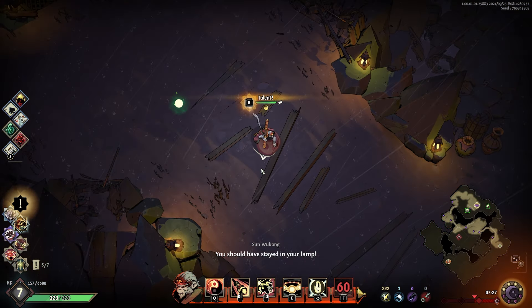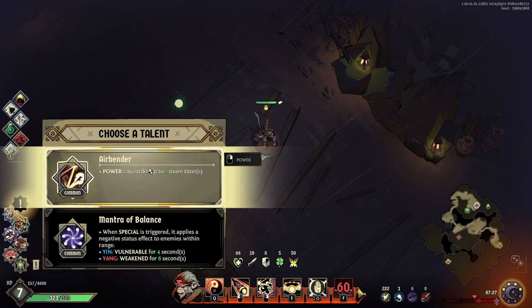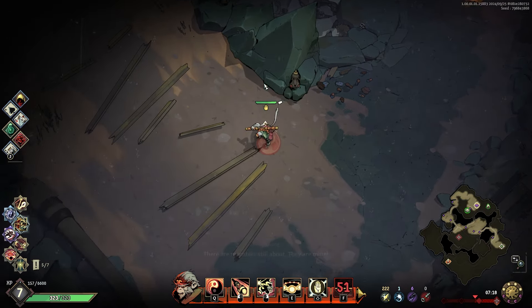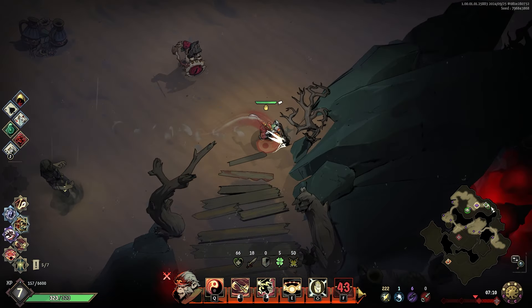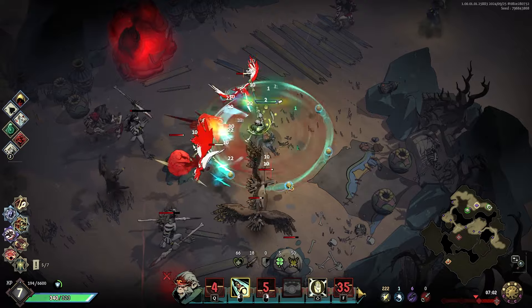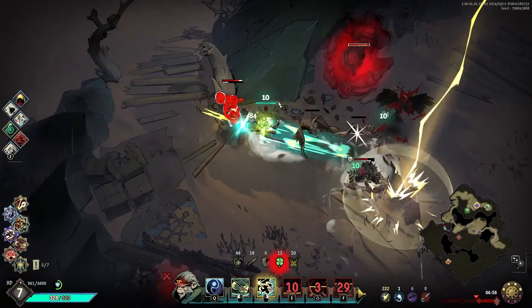We leveled up and we heal from leveling up. Mantra balance — when special is triggered it applies negative status effects. Power can break one more time — I'll take that. I'm going to teleport here and hit this big crystal over there. There are a lot of enemies — the Buddhist palm is going crazy.